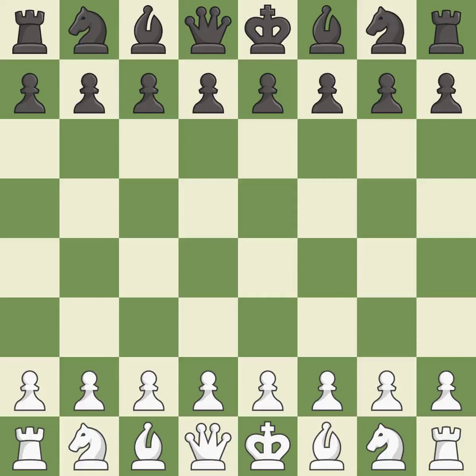Bishop's opening, Berlin defense, 3.d3 c6 4.Nf3. Suddenly a close game that was lost by a mistake. White really outplayed black in that one. The opening was balanced. That was a well-fought middle game that white got the better of.